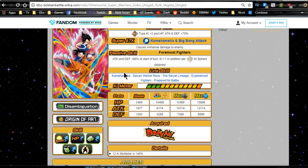Link skills are Kamehameha, Saiyan Warrior Race, the Saiyan Lineage, Experienced Fighters and Prepared for Battle. Max stats are going to be HP of 10,488, Attack of 8,174, and Defense of 5,289.